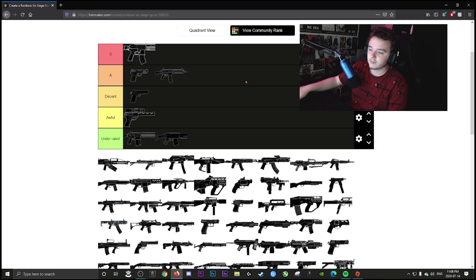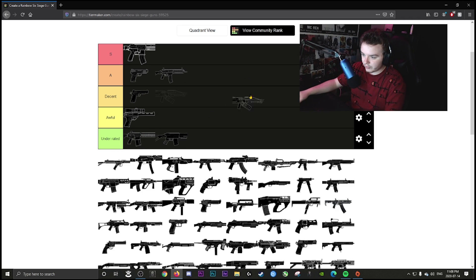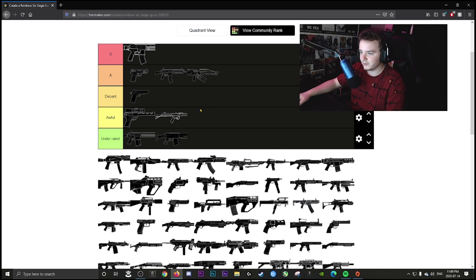The LMG is going in A — one of the best LMGs in my opinion. Frost's SMG is going in awful. Sure, it has no recoil, but the fire rate is awful and I don't think it hits hard enough. Kapkan's SMG is decent — not great but not bad either.